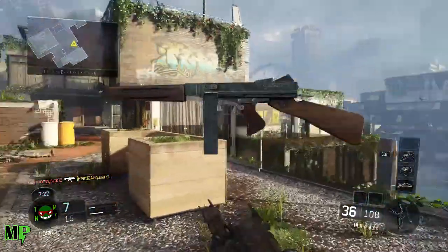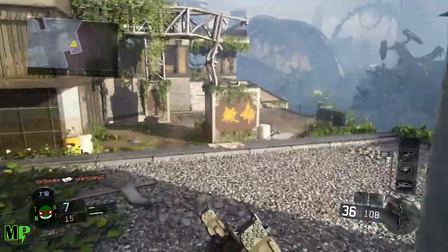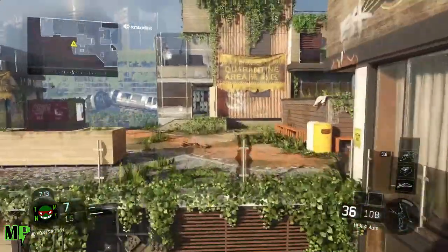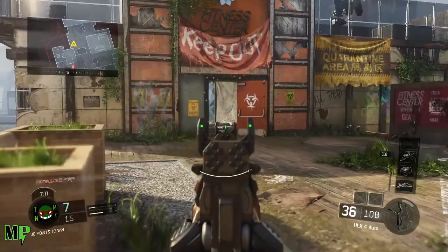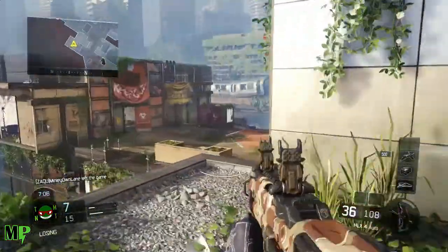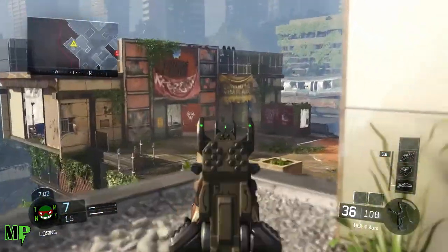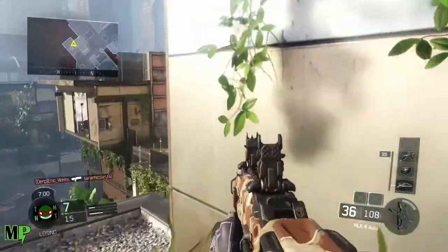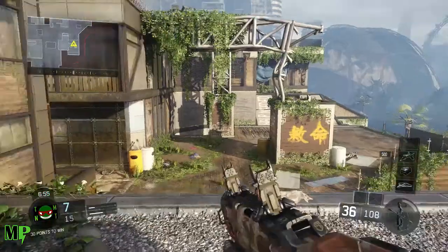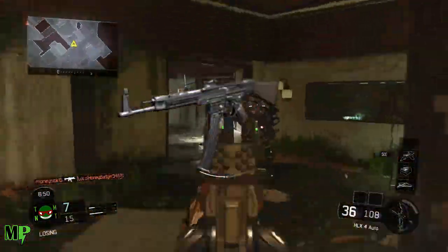Number one is the Thompson SMG. I think this gun is fabulous — it has a 30-round magazine, a fire rate of 600 to 1,200 rounds per minute, and it's a .45 caliber gun. I think this gun would work great in the multiplayer aspect, and you could also bring it into zombies. It would just give another dynamic to the submachine gun class.